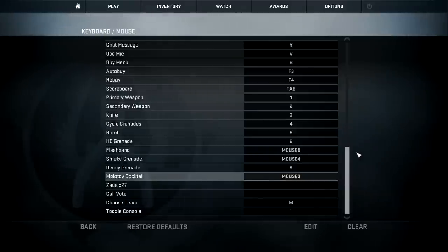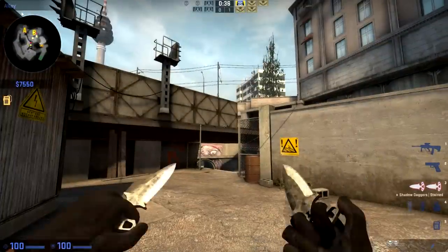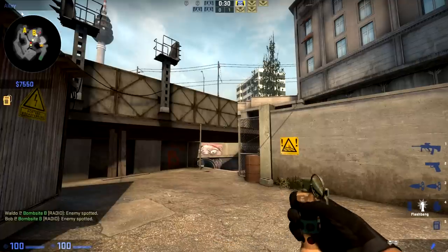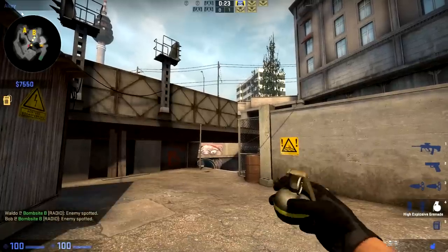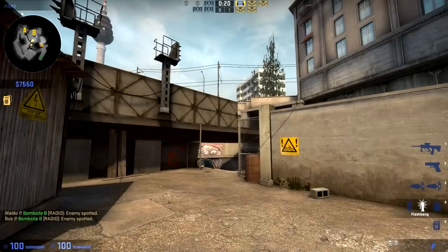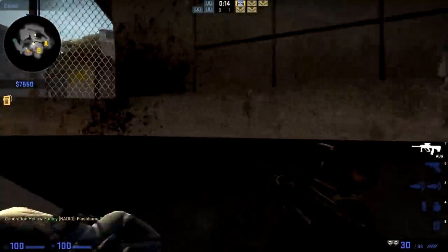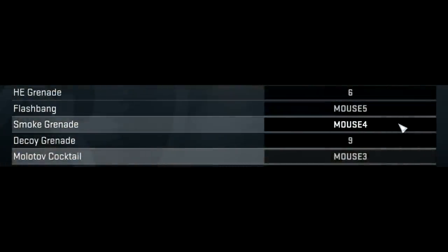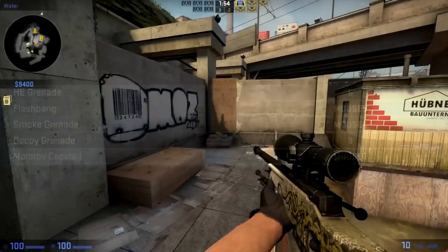Personally, I rebound mine to some buttons on my mouse, like mouse 4, 5, 6. It just makes it easier. The point is you need to find a bind that works for you, so instead of having to press 4 until you get to the nade you want, you can just press the one button you like. It could be G, and that'll give you a smoke grenade. You instantly have the nade you want. Even if it's just one second, one second can make everything count, especially with flashbangs — if people are rushing you, you need to get to that flashbang immediately. So rebind your nades to something more useful. I use my mouse buttons because they're just there right on my hand, always.